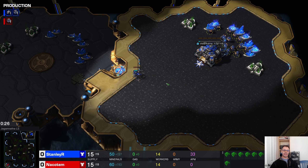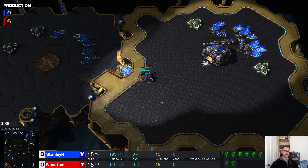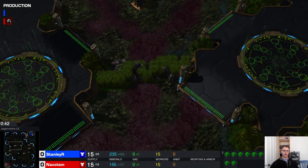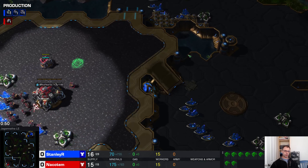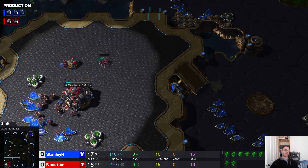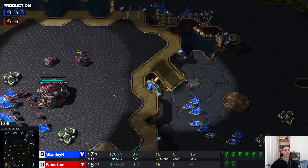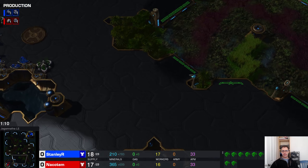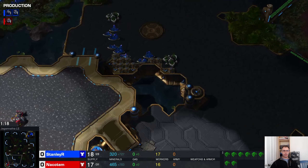So Stanley on Jagannatha, which is a really big map. Stanley up in the top right is on big Jagannatha. Not a great map for a rush because it's a long walk across. It's a map that is pretty easy to kind of halve, so it isn't a bad macro map at all.